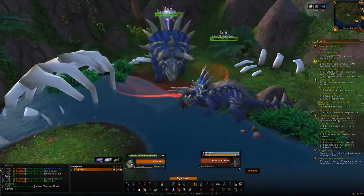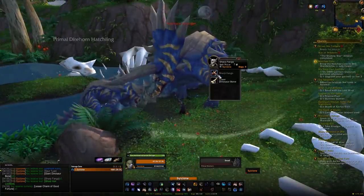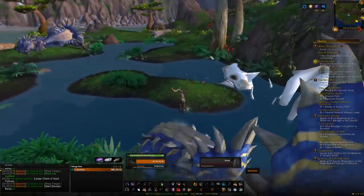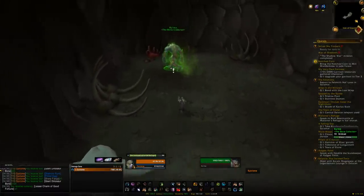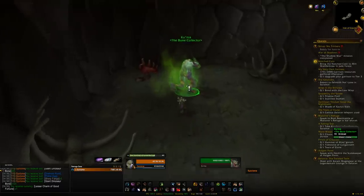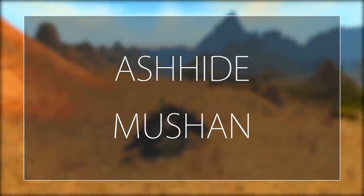The dinosaur bones can be bought off the Auction House but they're easy enough to grind yourself. Once you have 9,999 bones, head to Kuma on the left side of the island in a small cave — he has a quest called 'A Mountain of Giant Dinosaur Bones.' Hand it in and you'll get the mount. Simple as that.